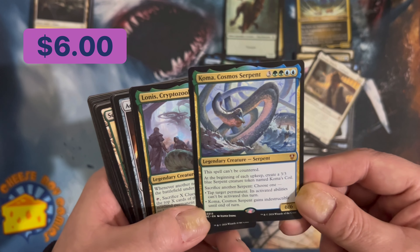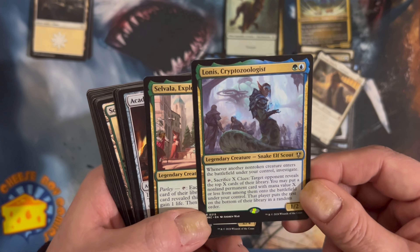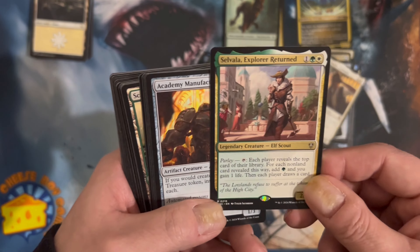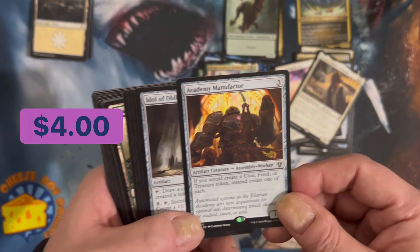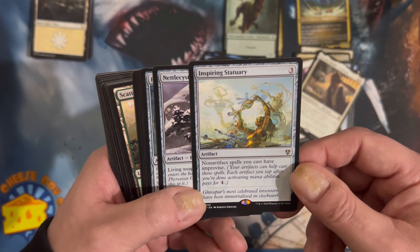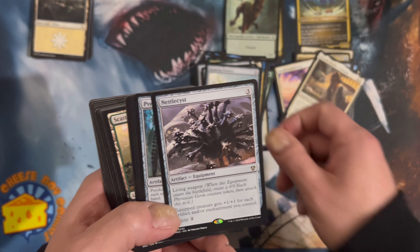Acoma. Serpent. Lowness Cryptozoologist. Solvala Explorer Return — that's a good one. Academy Manufacturer. Idol of Oblivion. Inspiring Statuary. Nettlesyst. Psychosis Crawler.